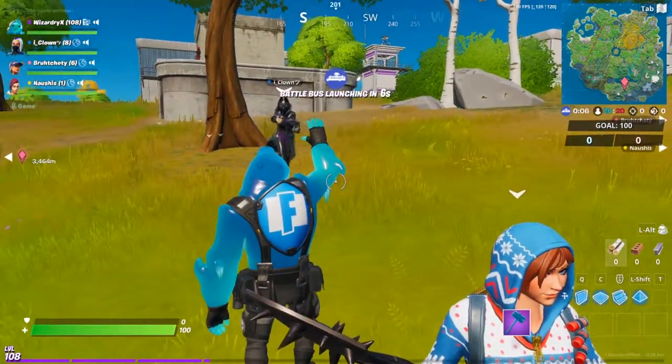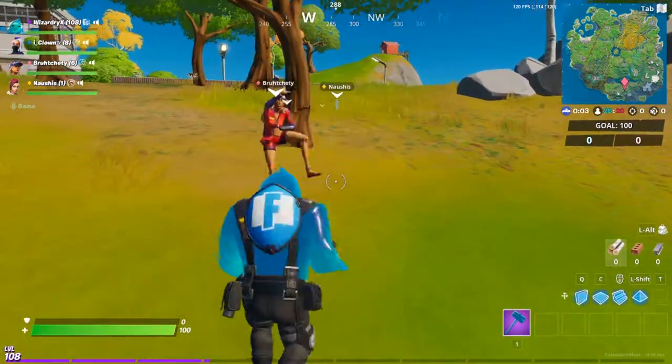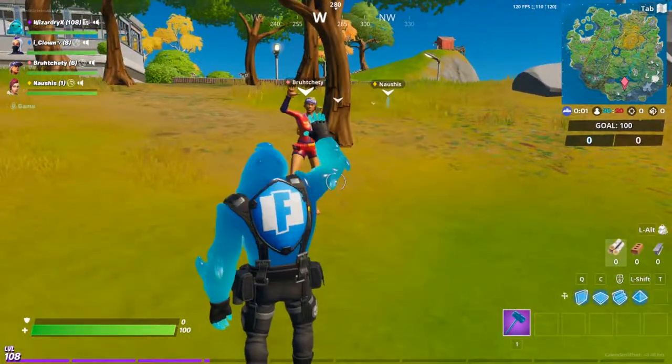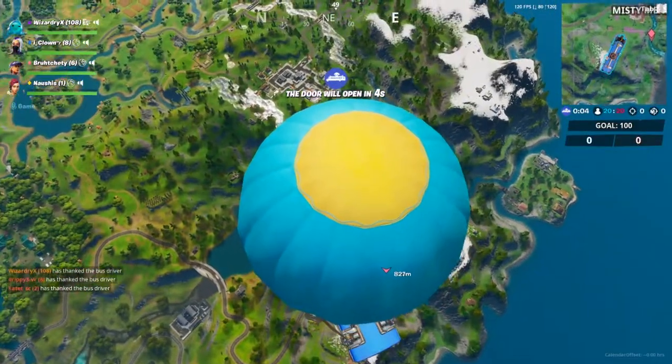One example of a new mechanic: you can actually pick up knocked players' bodies and toss them everywhere — it's been pretty hilarious. I think this is what everyone needed: a little refreshing, kind of slower pace, and just a whole refresh pretty much, which is what I think everyone wanted after the Chapter 1 vibes.